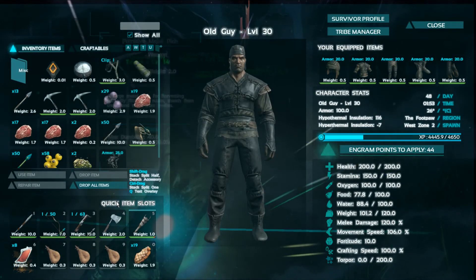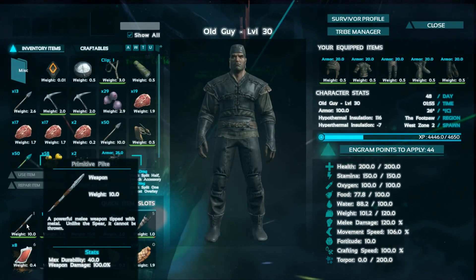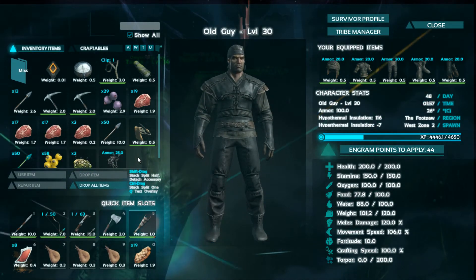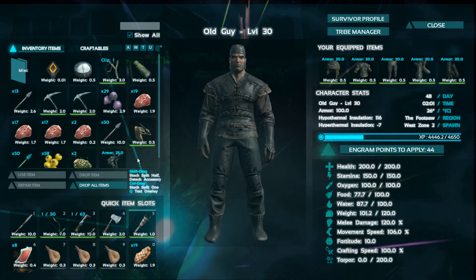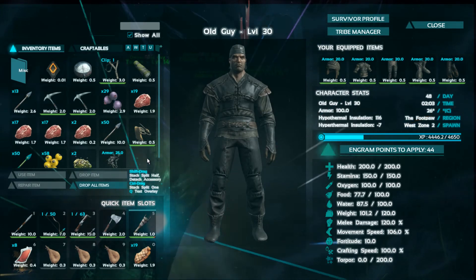So my pickaxe steel, axe steel, steel harpoon — or pike rather. It's been a pretty good day. Then I went out on my trike and farmed up a bunch of narco berries, came back to camp and made a bunch of narco. I went up like almost two and a half levels just doing that alone. It was amazing how fast I went up.